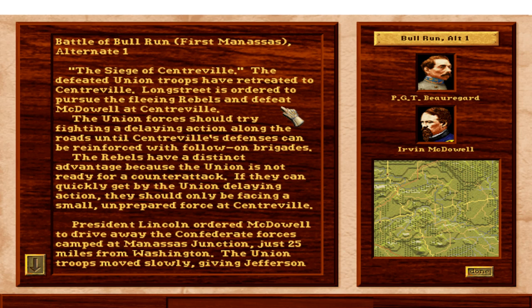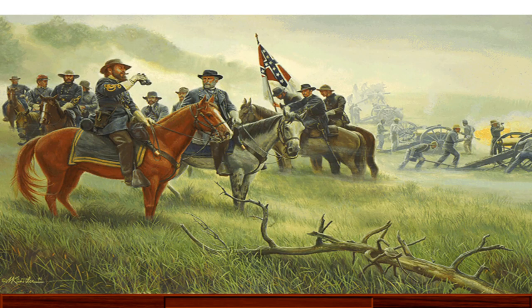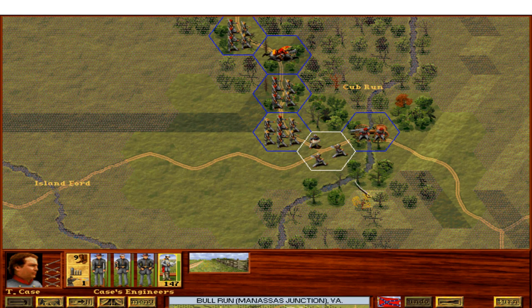No longer are the Union on the attack, no longer are the Confederates waiting behind Bull Run Creek. Instead, the Union have withdrawn toward Centerville. General Longstreet, under the Confederate forces, is ordered to pursue and attack the fleeing Union at Centerville. The Union forces need to fight a delaying action until reinforcements arrive — they have heavily dug-in positions near Centerville. The Rebels might have a slight advantage early, but not really because of the way the battle deploys. So let's jump in and take a look.